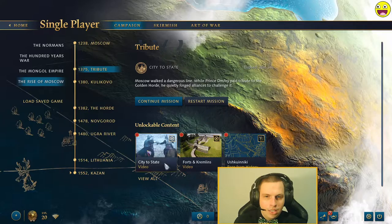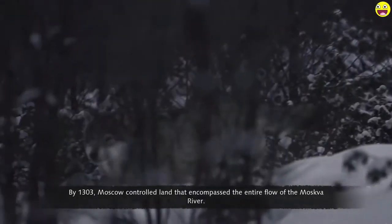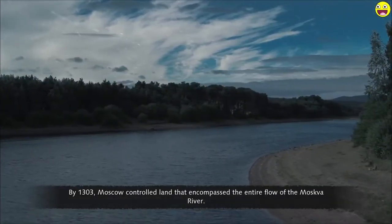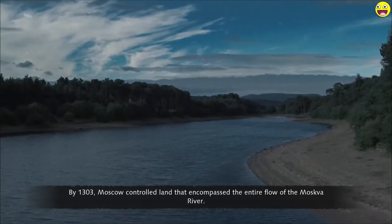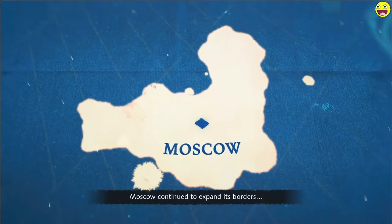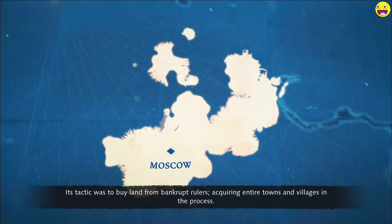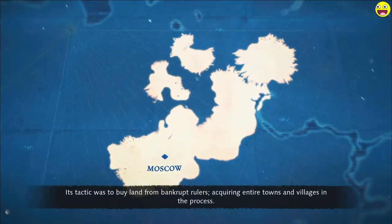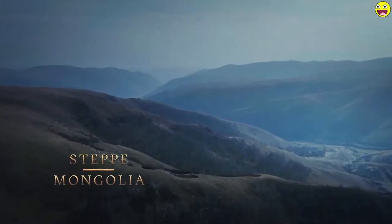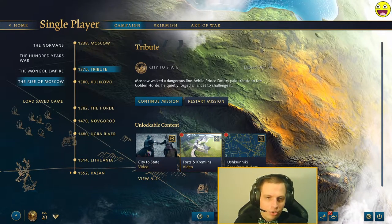Now tributes — city to state, forcing kremlins. I think we saw the city-to-state one, so let's see the forcing kremlins one. By 1303, Moscow controlled land that encompassed the entire flow of the Moskva River. Its ambitions didn't end there. Moscow continued to expand its borders through its wealth rather than warfare. Its tactic was to buy land from bankrupt rulers, acquiring entire towns and villages in the process. We saw that with the wolves mission.